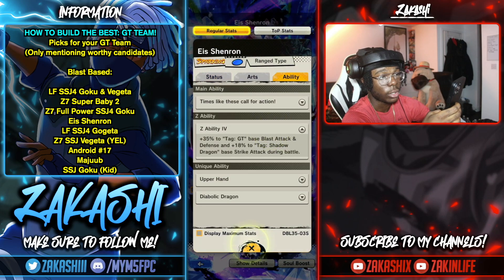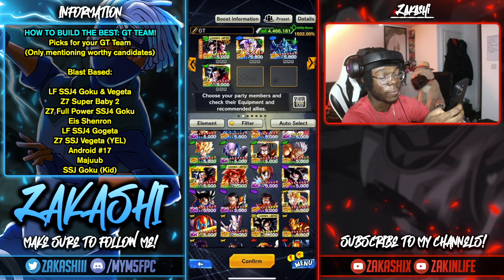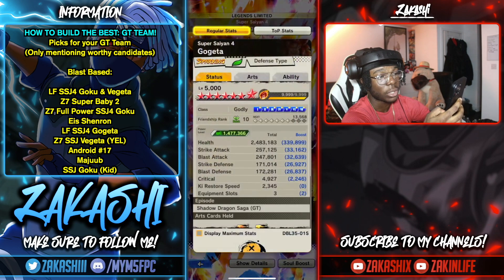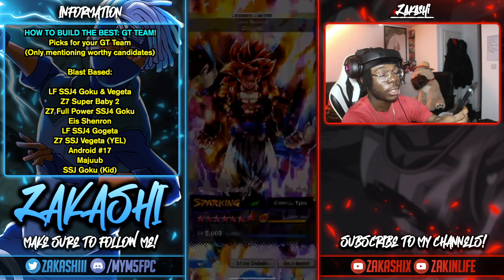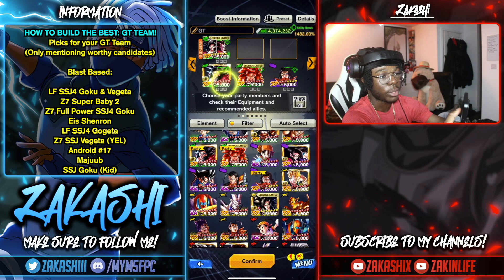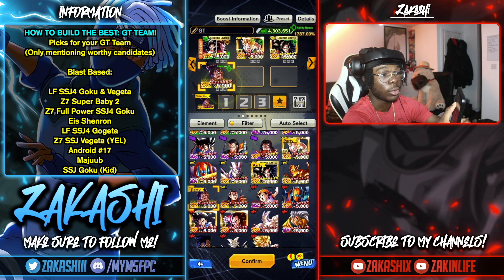Aishenron is one to consider mainly for his Z-ability — blast attack — more than his offense. Full Power Super Saiyan 4 Goku fits more on a melee team but could go either way since he's a defense type. His strike attack stat is higher, but his Z-ability is all defenses, so depending on what you want, you could build around him.